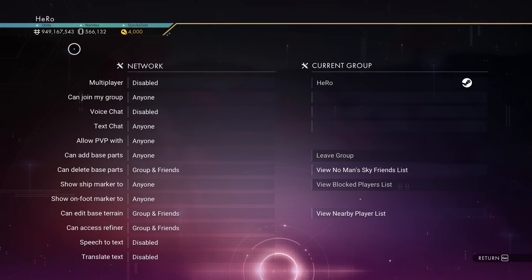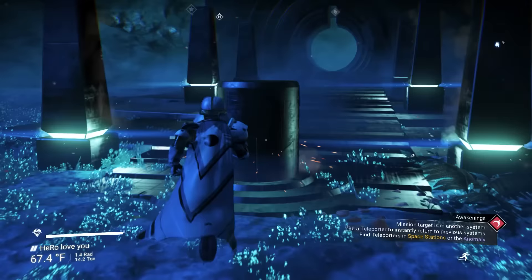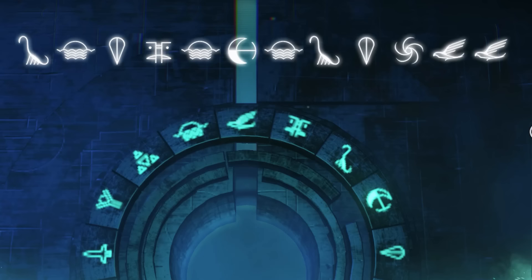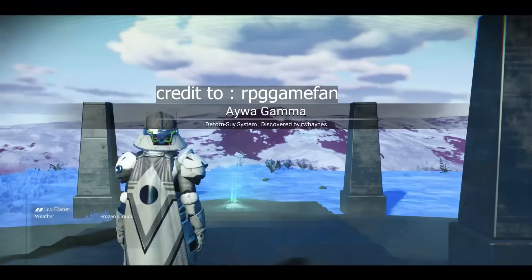The first Sentinel ship is gonna be a super rare white color. It's gonna be one of the most wanted Sentinel ships, and it's also gonna be S-Class. Make sure you take a screenshot of this glyph after I finish. You will land on an icy planet. To get this awesome white Sentinel ship, we need to go to the location.